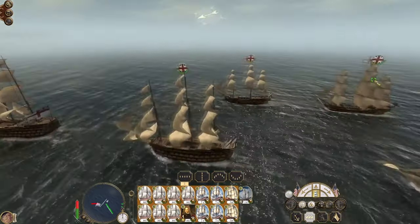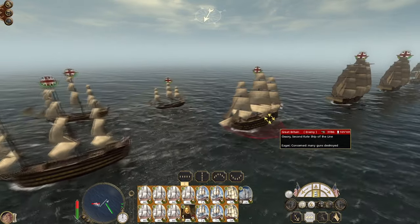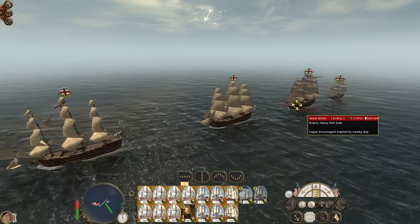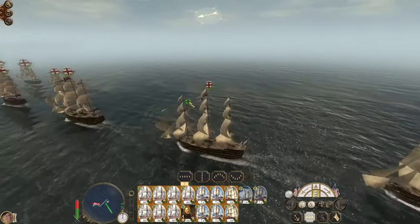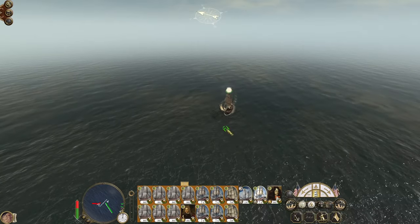Centurion, the heavy first rate, is in good shape. So is Plymouth and Neptune. Ossery, the second rate, has lost half their guns. Wabash has lost a lot of guns. Boyne towards the rear is in good shape. I don't want this sloop - I'll retreat them, but it never seems to work.